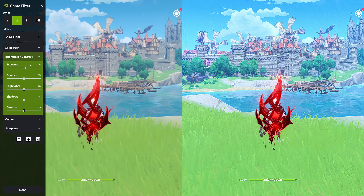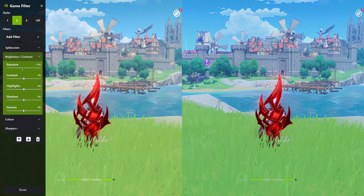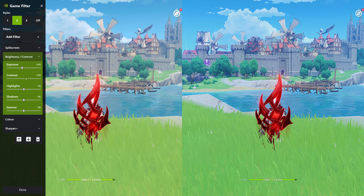And for the Brightness/Contrast filter, set Exposure to negative 10%, Contrast to 15%, Highlights and Shadows to 31%, and Gamma to 0%.